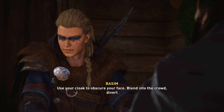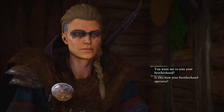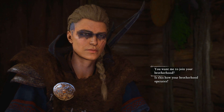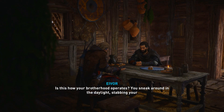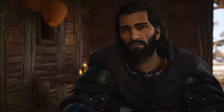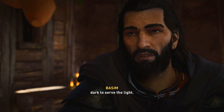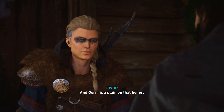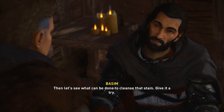Eivor asks: 'Already looking for another princess? Alright, I'll bite — what do I do?' Basim explains: 'Use your cloak to obscure your face, blend into the crowd, divert attention, hide in plain sight.' The player notes they've already been using the cloak the whole game. Eivor questions the brotherhood: 'Is this how your brotherhood operates? You sneak around in the daylight stabbing your victims where they stand?' Basim replies: 'We are seekers of justice, shepherds of man's will — we work in the dark to serve the light.'